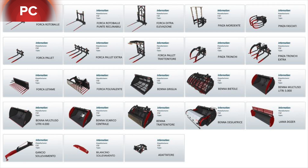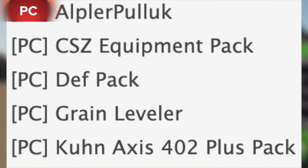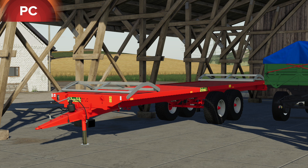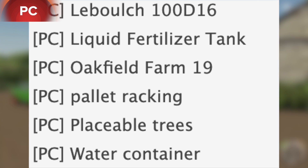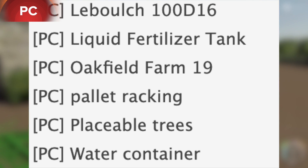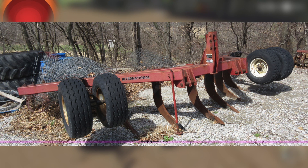In testing for PC we have the Alper Pulic — it's going to be a plow. We have the CZZ Equipment Pack in testing, the DEF Pack Grain Leveler, the Coon Axis 402 Plus Pack, solid fertilizer spreaders, and the Labouch 100D16, which is going to be a new trailer liquid fertilizer tank.